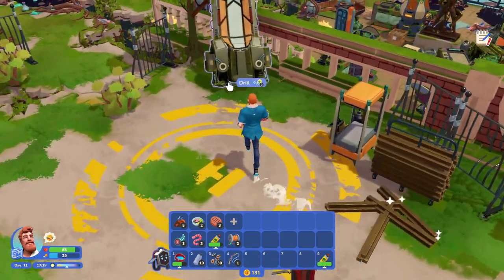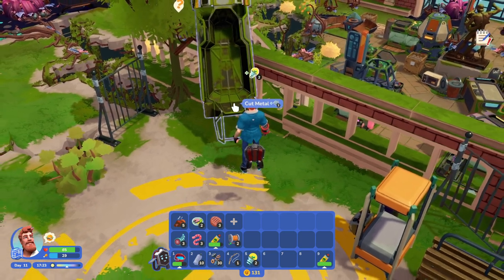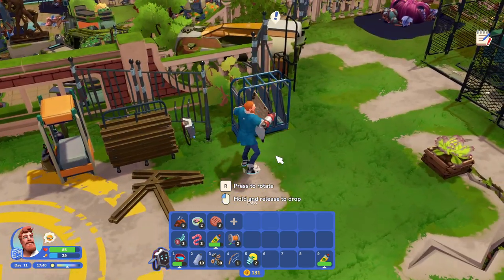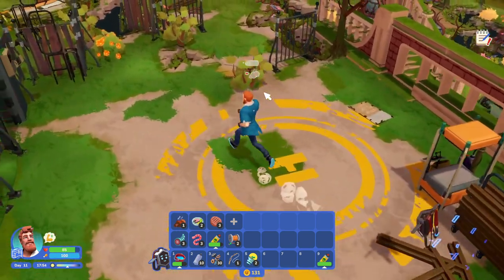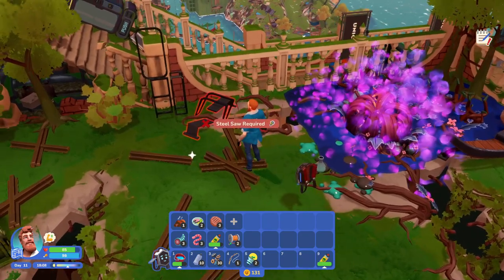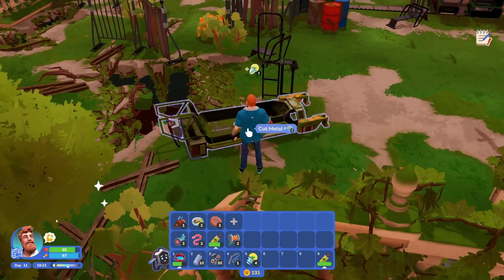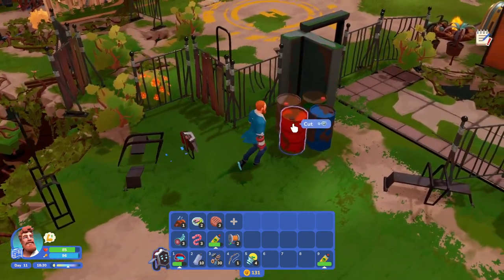Let's go see — I know we can take this one down because it requires the tempered drill. Cut metal. Okay, sheet metal there. Any room left in this? There's not — we'll just drop it right there. Let's eat some mushrooms, get our energy back up. Steel saw required. Anything else need the tempered drill? Yes, this did. Steel saw — a lot of this is going to require the steel saw.